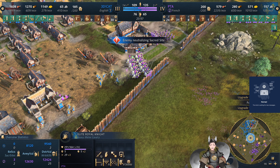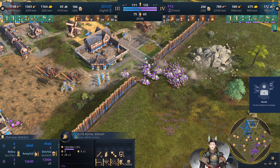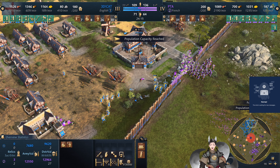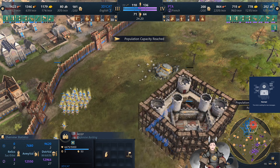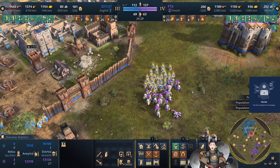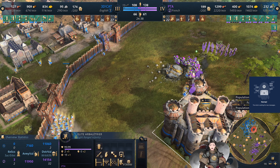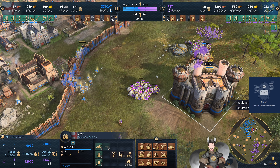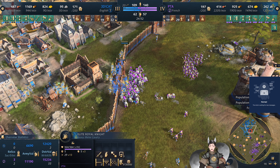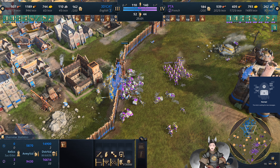The English army is falling back — he needs more Spearmen to deal with these Royal Knights. Soon there will be Elite Royal Knights. He gets a Spear Brace there, pushing up on those Royal Knights — and now the Elite Royal Knight upgrade is in, bringing health up to 394, which is significant. He has Arbalests mixed in and Spearmen trying to hold the line, but his army is just rotating around. He needs to get this wall patched up. The English is being funneled into a pretty nice choke point, having trouble facing forward — but most of the Royal Knights have gone down.